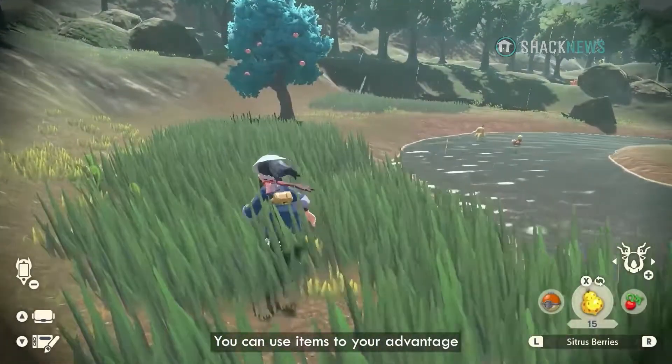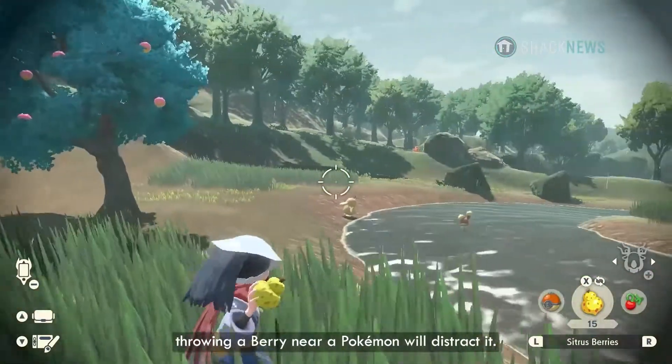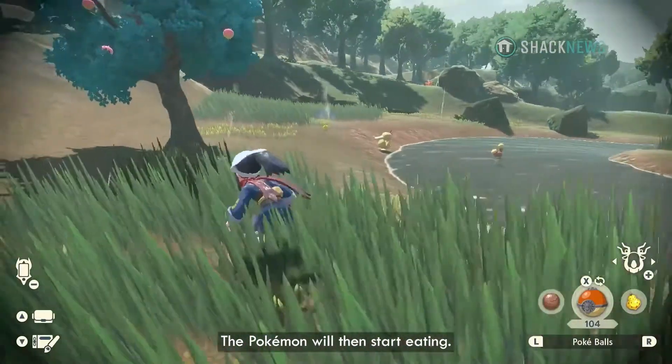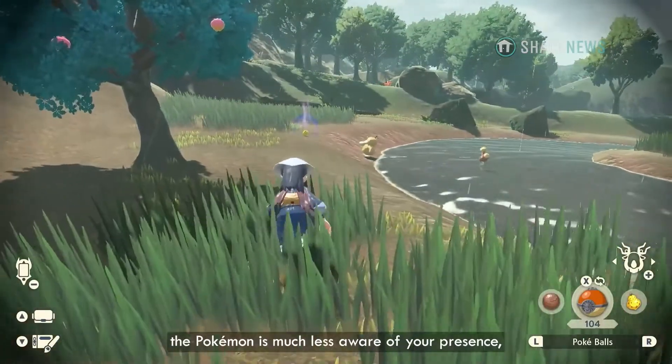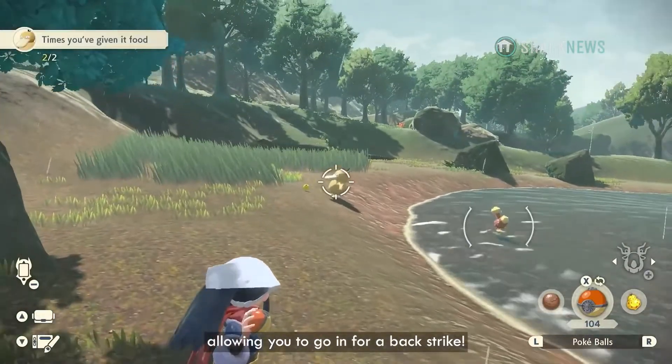You can use items to your advantage when catching wild Pokémon. For example, throwing a berry near a Pokémon will distract it. The Pokémon will then start eating. While eating, the Pokémon is much less aware of your presence, allowing you to go in for a backstrike.